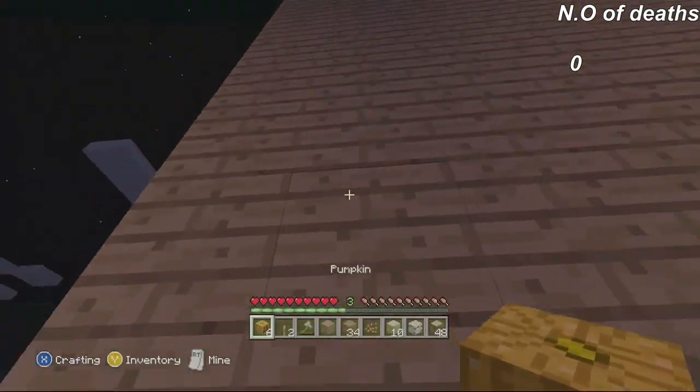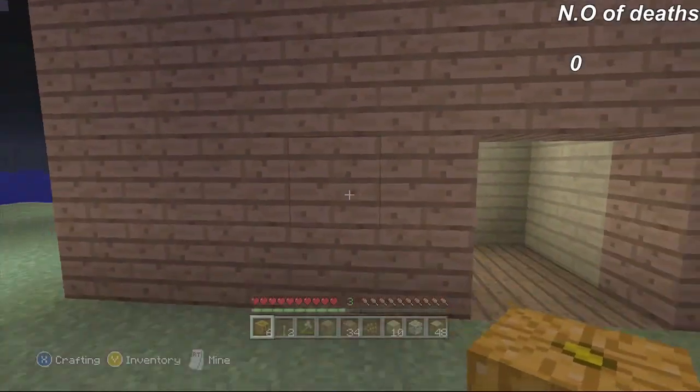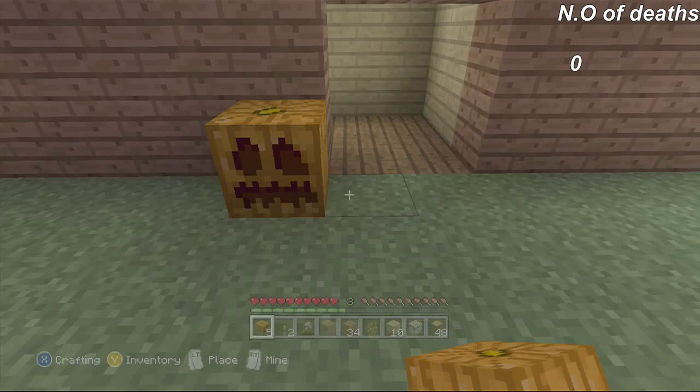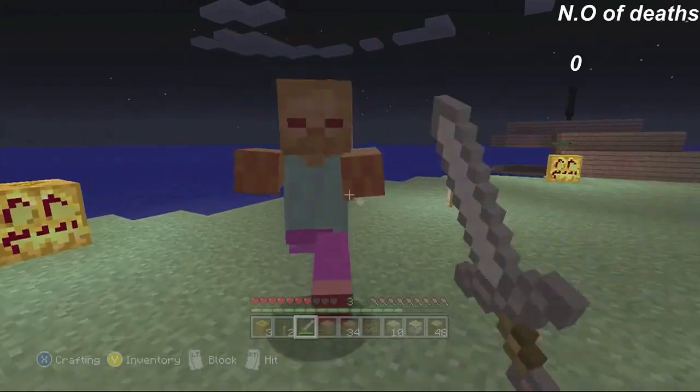We're going to put some pumpkins around the top of our house. Oh no, they have to be on the floor, don't they? So we're going to place one either side, and put some around the side to spruce it up a bit, one on the farm. There's a zombie there — let's take him out. It is night time because it's a Halloweeny episode, so it's all going to be night today. In the next episode as the other half of our Halloween special we're going to be mining, which is another sort of Halloween-related thing.